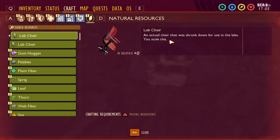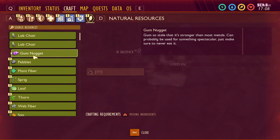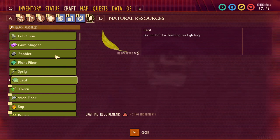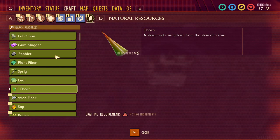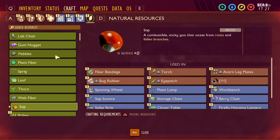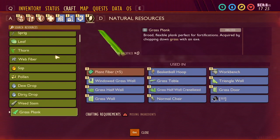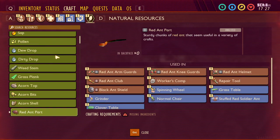First off, these two lab chairs — it says an actual chair shrunk down for use in the labs, you stole it. Hopefully at some point they allow us to grab them, but right now we can't. Gum nuggets already in the game, pamphlets in the game, plant fiber, sprigs, and leaves — leaves are labeled as broadly for building and gliding but we don't have anything like that yet.